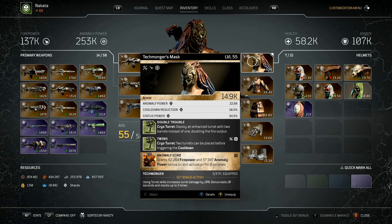With the Blighted Turret, that means three turrets total. On top of that, I have Anomaly Echo, because this is an AP build — you want to boost Anomaly Power as much as possible. It gives me Firepower and Anomaly Power on skill activation, plus Anomaly Cooldown and Status. Cooldown means we're throwing skills quite often, so Anomaly Echo will be activating a lot.